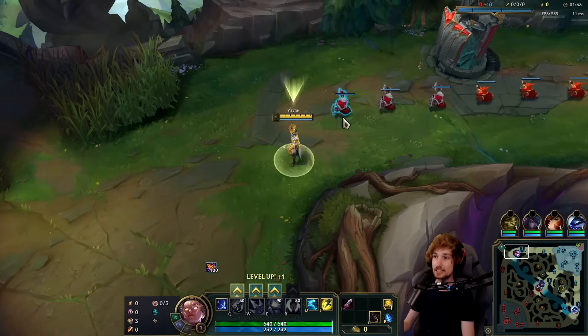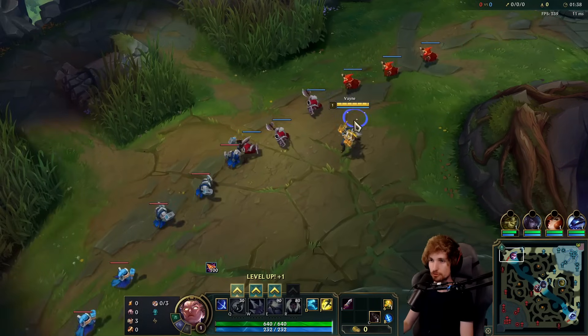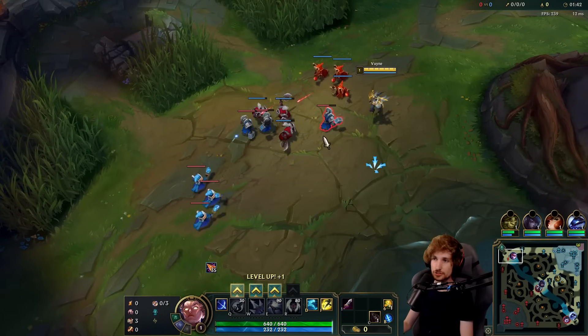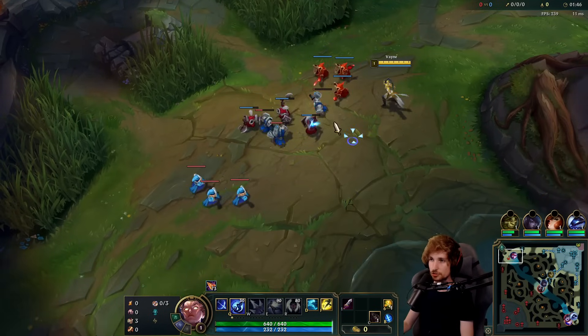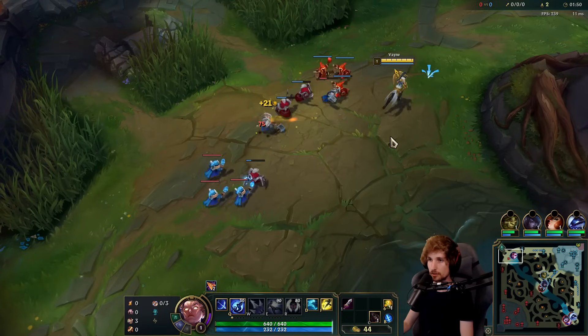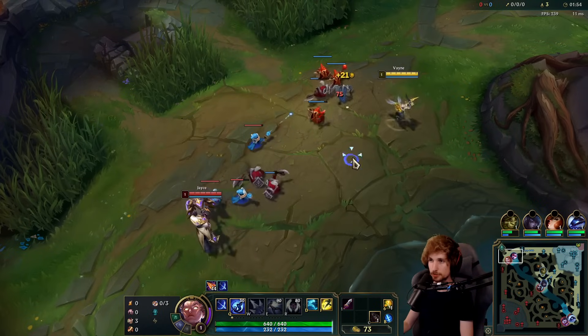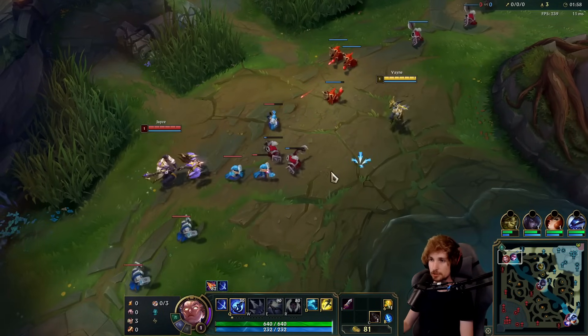Today we have a really nice matchup - could be a little bit bad, but we're going to do fine. Vayne versus Jayce: the way you want to play it out is you want to slow push. Try and get level 2 first so you can avoid the all-in from Jayce. The plan this game to make the matchup as easy as possible is we are going for the Trinity build.